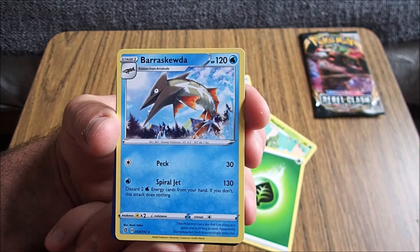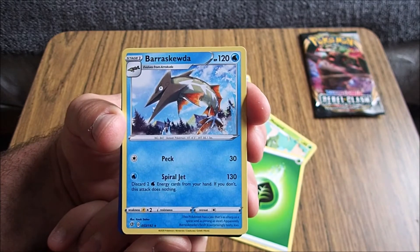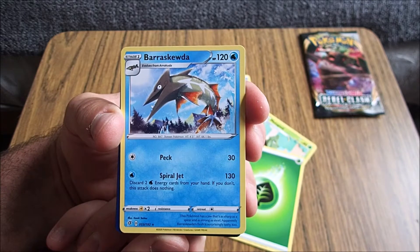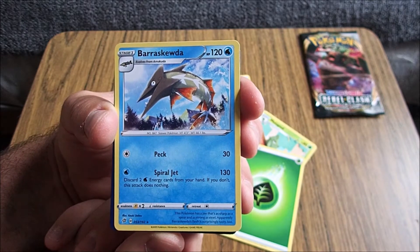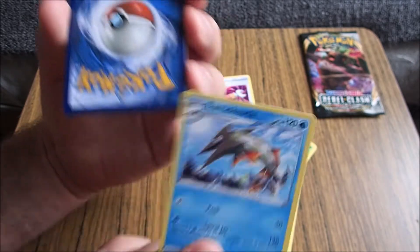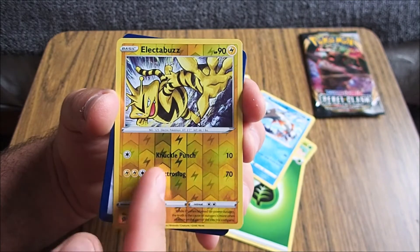This Pokémon has a jaw that's as sharp as a spear and as strong as steel. Apparently, Baresuda's flesh is surprisingly tasty too. I bet it tastes like a jar. Oh, we've got it. So this is the third one we've got now.